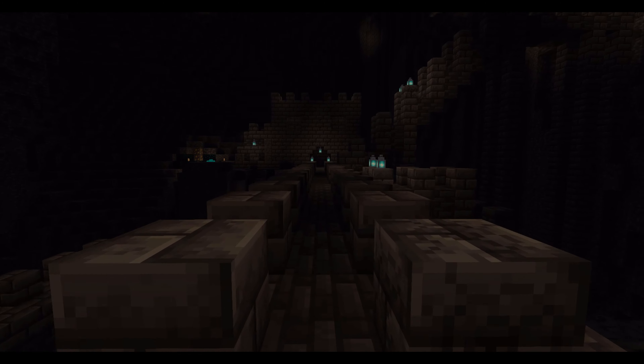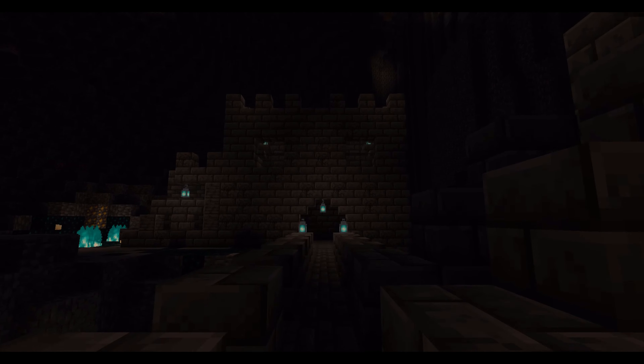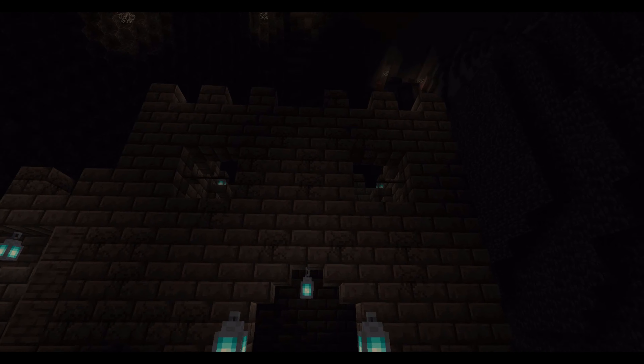The first thing you notice is that it's very dark here, which makes sense seeing as it's the Deep Dark. The main sources of light are soul lanterns, soul fire, and candles. There are buildings around that are made up of multiple Deep Slate block variants that are very ominous.